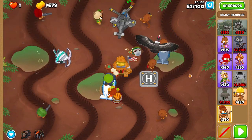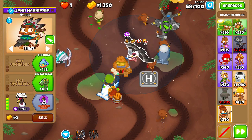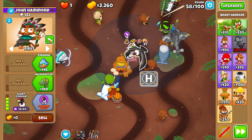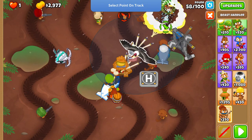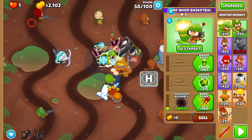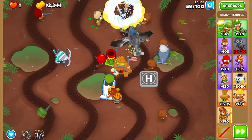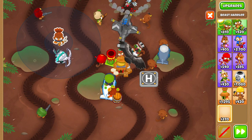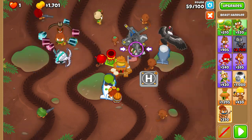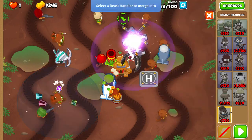Upgrade your Beast Handler to Big Condor, also known as slightly less big bird. Before round fifty-nine, place a Mortar in range of the discount right about where I do it, and upgrade it to Signal Flare — this deals with camo leads and provides decamo later on. Before round sixty, buy a new Beast Handler, place it where I do, upgrade it to Horned Owl, and merge it into your previous Beast Handler. Then put a new one at the bottom and do the exact same thing.